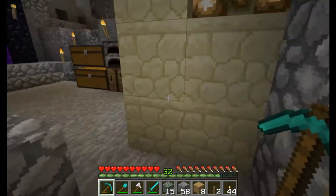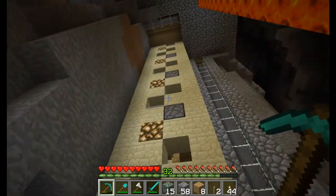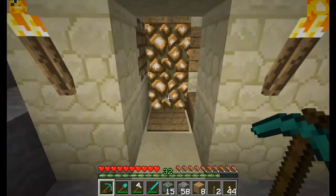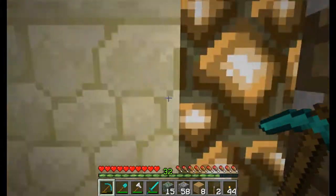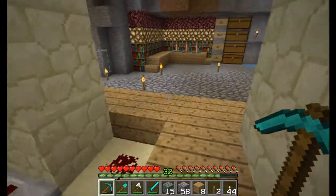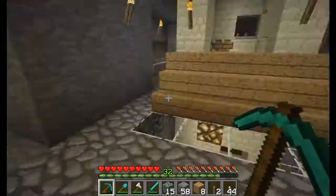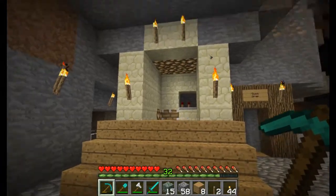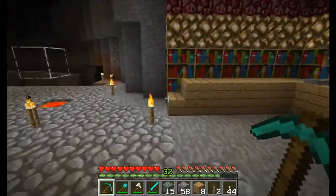We'll go through our quick drop again right here, close the door, and take this for another ride. This is not my original design - this is done by Ethos Lab. I'm sure a lot of you guys have probably heard of Ethos Lab; he has some really cool designs. This elevator is really simple to do.